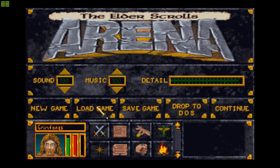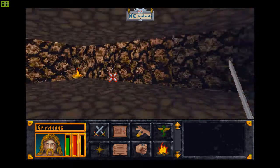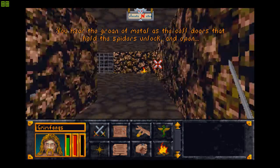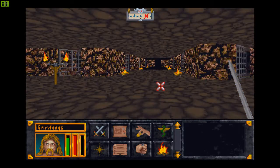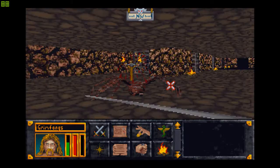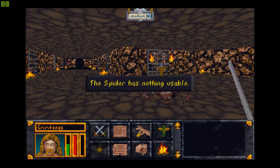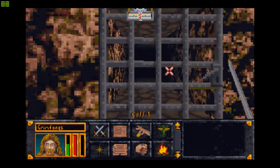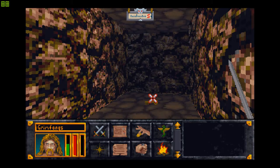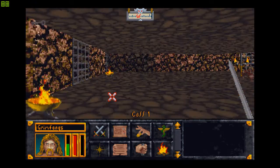I'll just type 1 here first and get ready to defeat these spiders. If they paralyze you, it sucks — so it's better if you don't get paralyzed. This cell is now open, so I'll go ahead and pick this key from here. Back up. It's a seal key. Now I'll heal myself first.